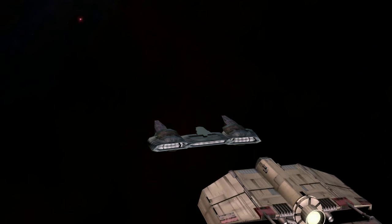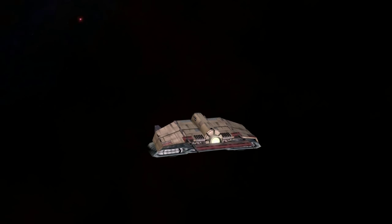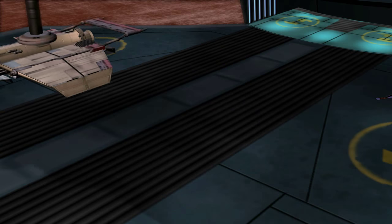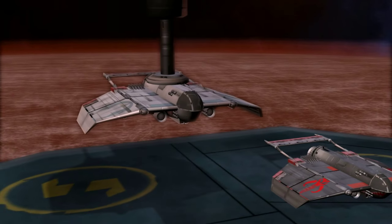Cloak-shapes were not designed to be hyperdrive capable. However, a hyperdrive sled or a ring could easily remedy this. As stated before, these fighters were modified heavily to suit the needs of their owners. The Cloak-shape shown here is fairly average. However, during the Clone Wars, the Jedi Order used them as part of the White Cloak Squadron.